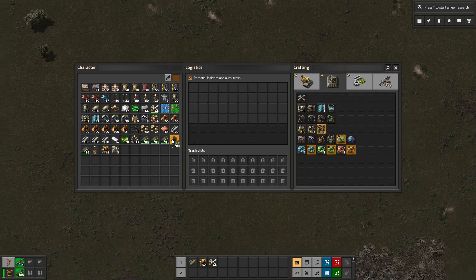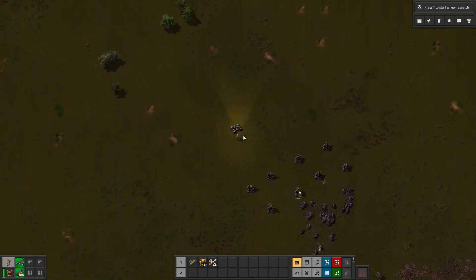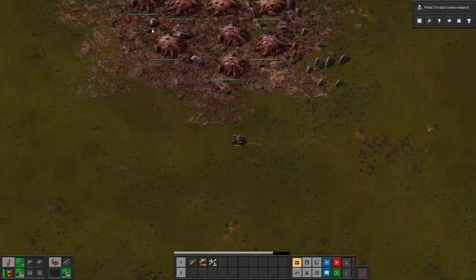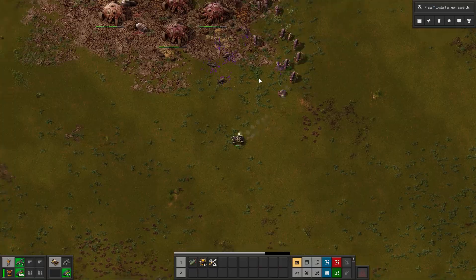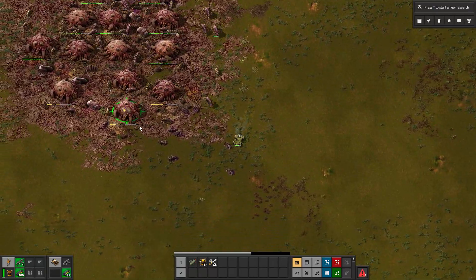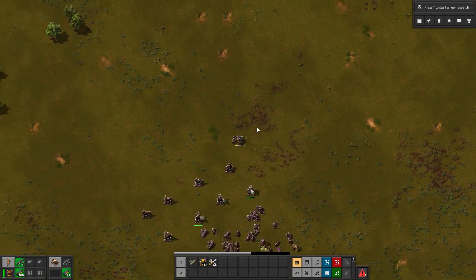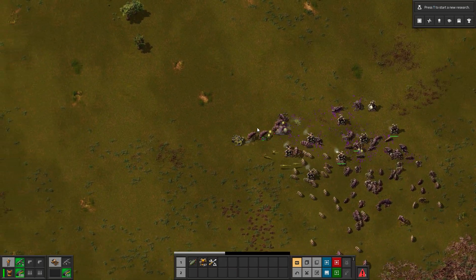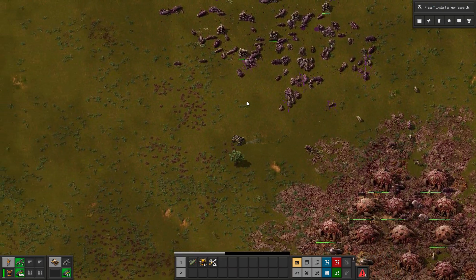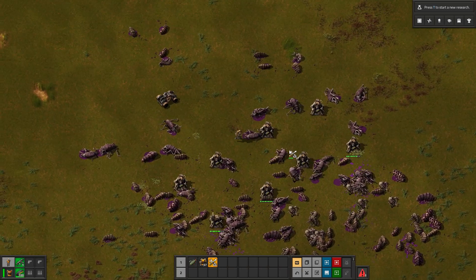Maybe switching to solar would alleviate some of the pollution the generators are producing. This next nest looks much smaller. All the worms are gone — let me get these guys to walk into my turrets. Repair my car, or maybe run away, and then repair the car. These turrets need a little love too.